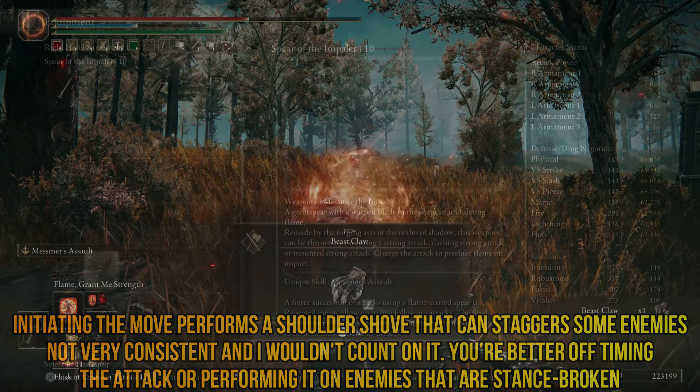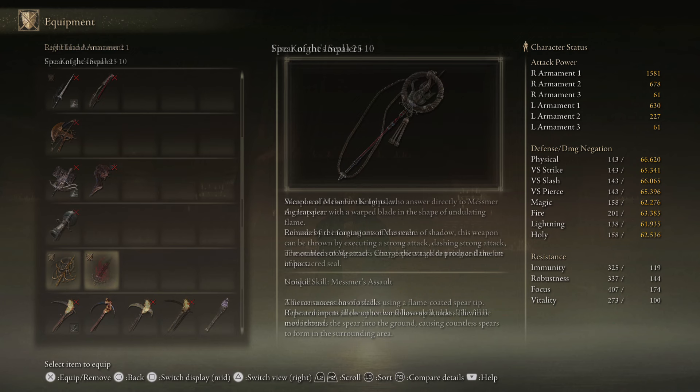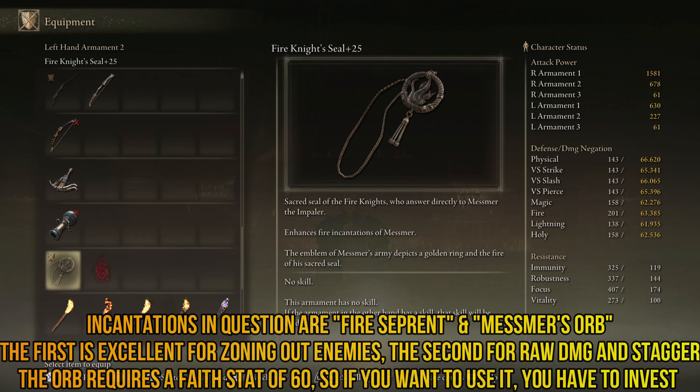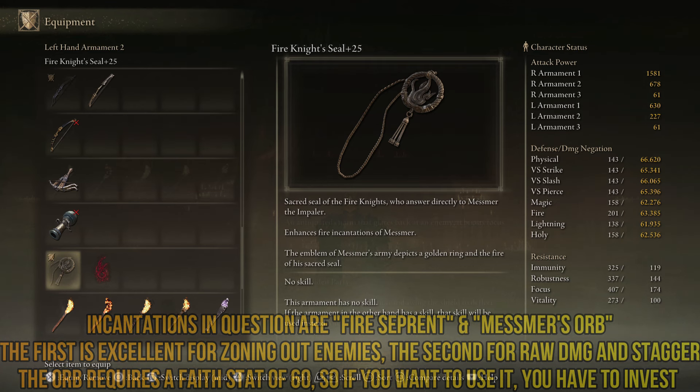For our incantations, we will be using the Fire Knight's Seal plus 25. It enhances fire incantations of Mesmer, and we will be using at least two of those — the most important ones in my humble opinion. So having this is certainly helping us. Mesmer's Orb is a very unique ability dealing a massive amount of stagger damage, so I would highly recommend going after it and investing the points so you can use it properly.